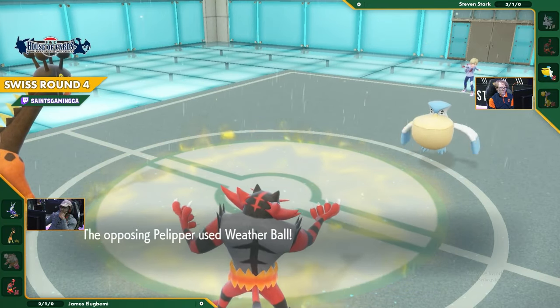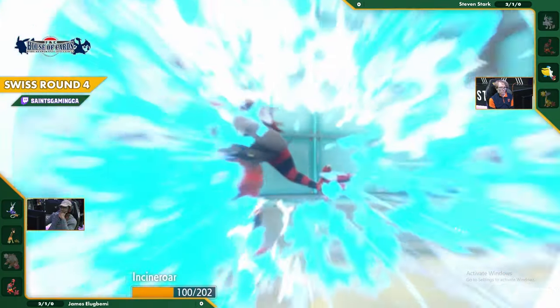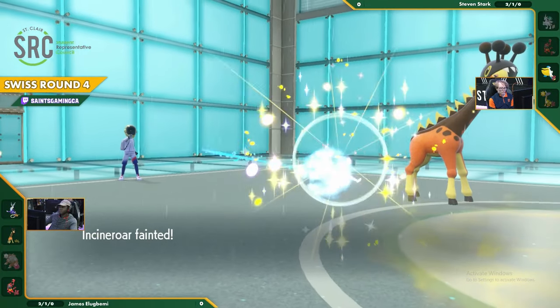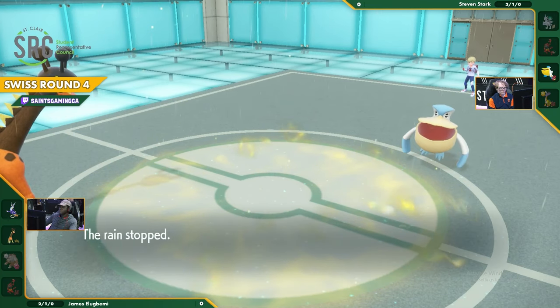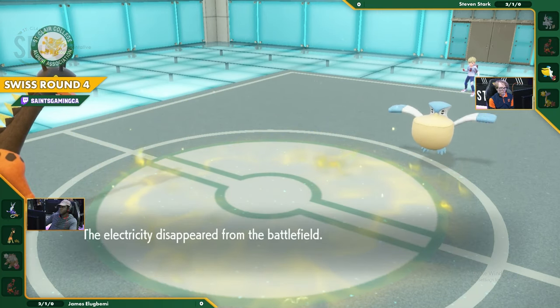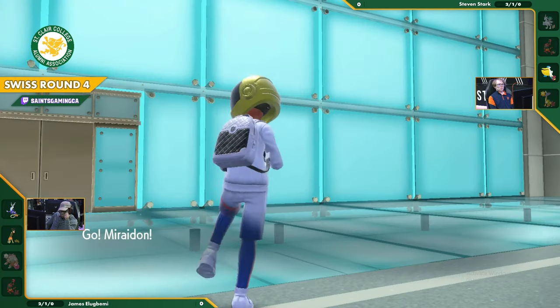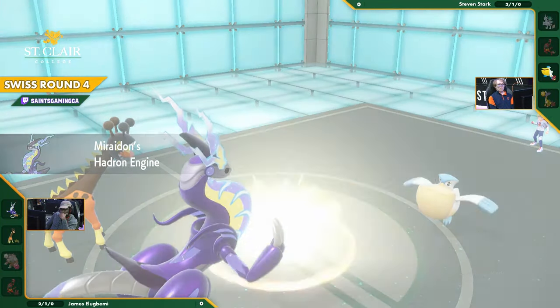Incineroar actually does hurt itself in confusion. Pelipper's going to Weather Ball - take it out for sure, say goodbye to Incineroar. That's going to be a knockdown. But now Maridon comes back in for free. It will still have Electric Terrain up. The rain's gone away so there goes that Weather Ball. Electric Terrain goes away but Maridon's going to come back out and just set it up again. The first match is going to go to James.